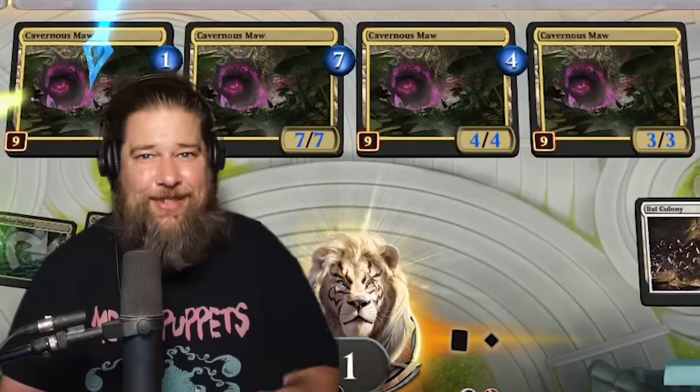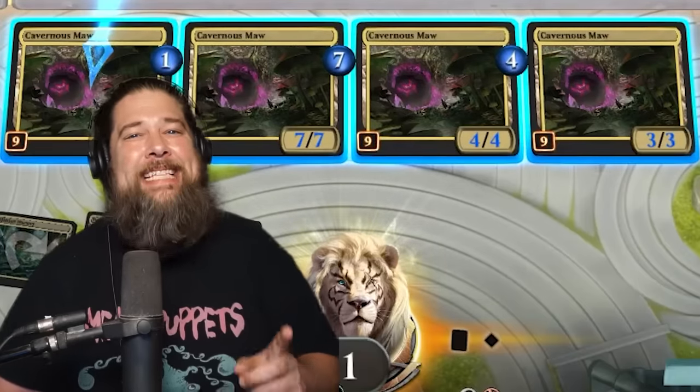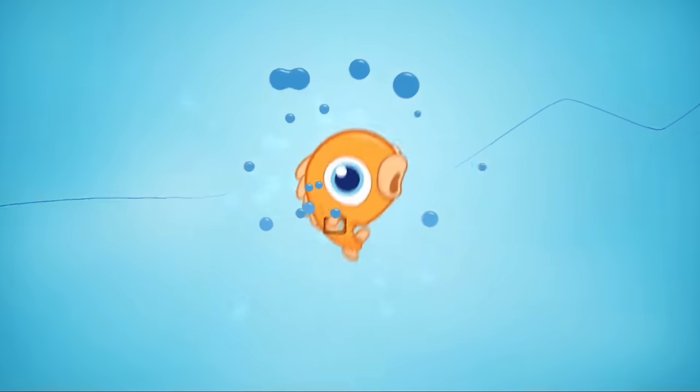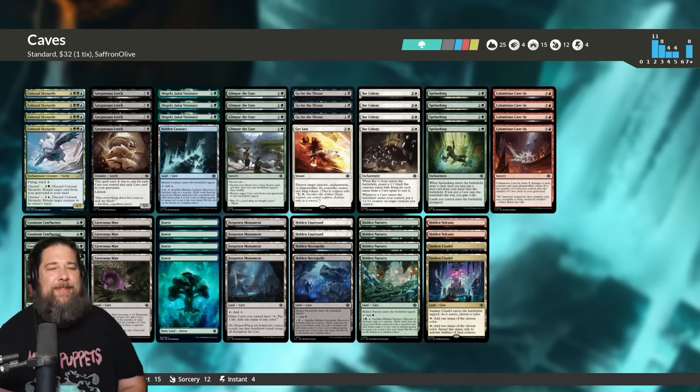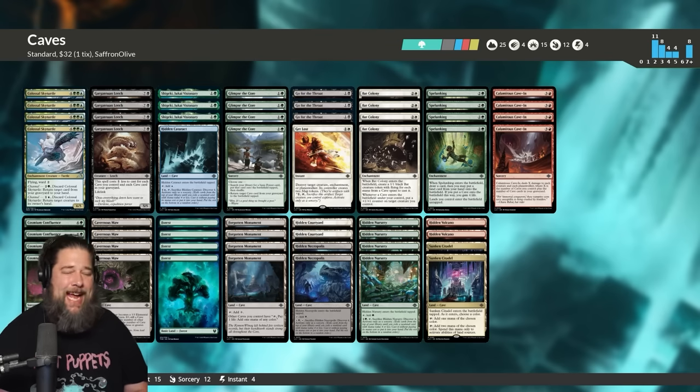Today we're heading to Lost Caverns of Ixalan Standard to play some caves. Hello everyone, it's Seth, probably better known as Saffron Olive, and it's time for another edition of Budget Magic.